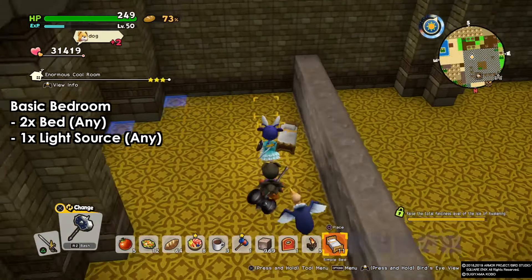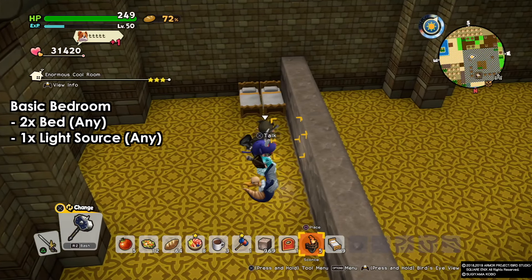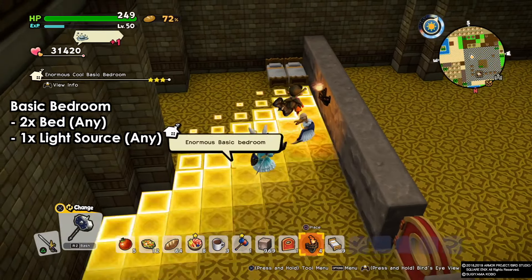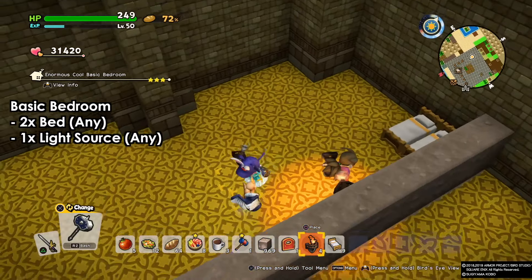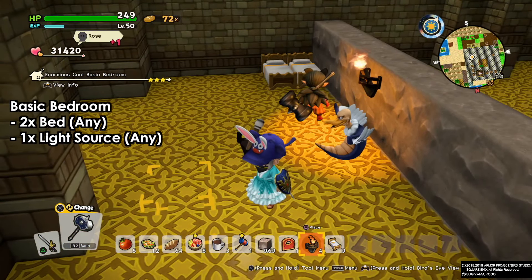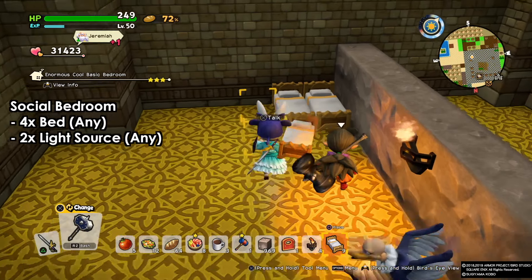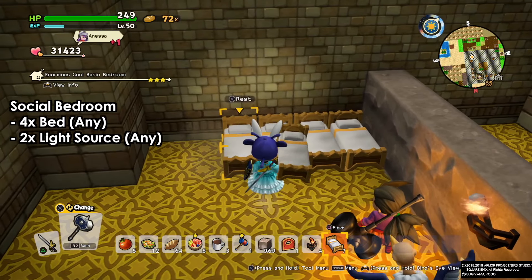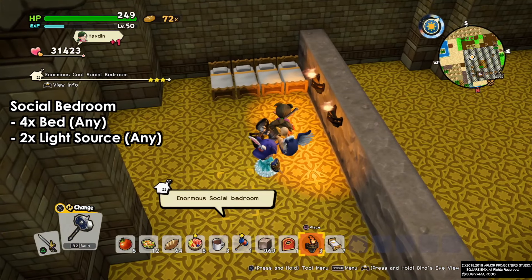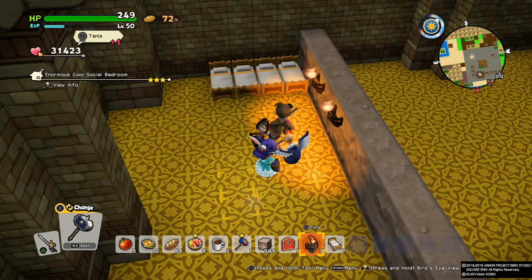For the basic bedroom, I've already built a big spacious room. You put two beds and one light source — it can be anything, any type of bed, any light source — and you'll have your basic bedroom, simple as that. It doesn't matter about the size. Next, for the social bedroom, we need four beds and two light sources. Again, both can be anything.